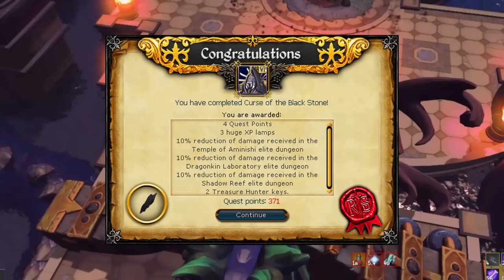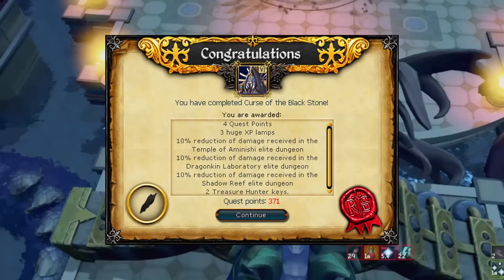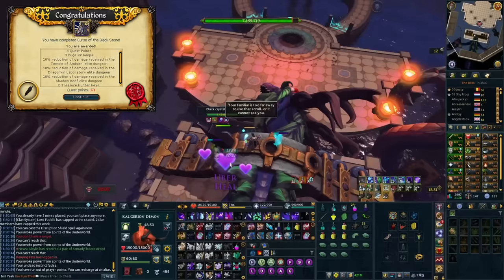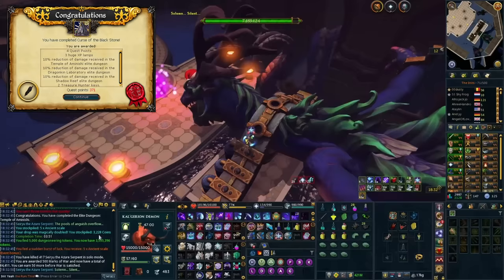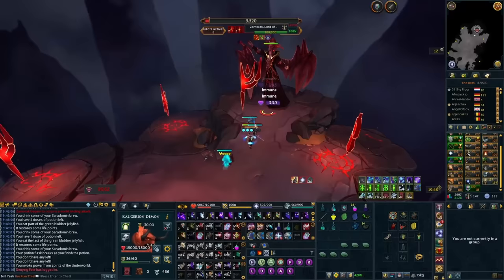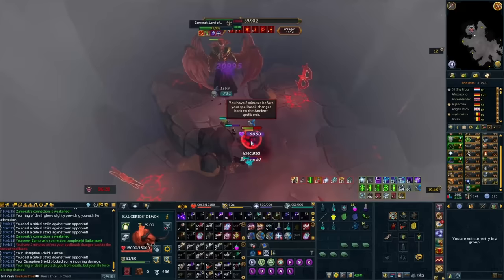Moving on to content unlocks — the Curse of the Blackstone Quest gives you 10% damage reduction in all three of the first Elite Dungeons (ED1, 2, and 3). It also lets you upgrade the loot chest in those dungeons into a bank, and gives the effect of a 20% chance of doubling your loot on bosses so you can leave it on the entire time. You'll need to buy the elite chest upgrade from the Dungeoneering Reward Shop after completing the quest. For Elite Dungeon 4, completing Twilight of the Gods gives 10% damage reduction in ED4 and for Zamorak as well.